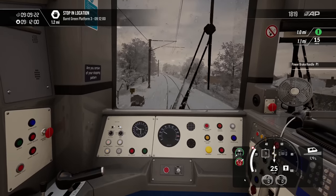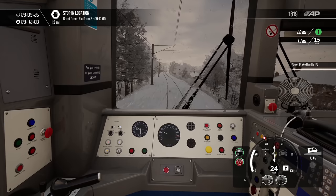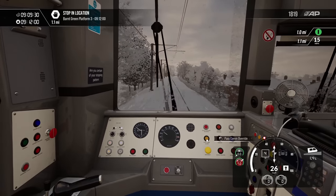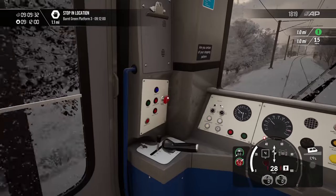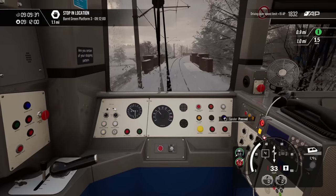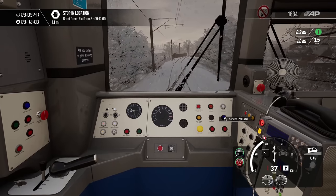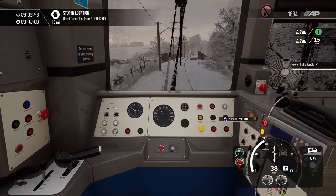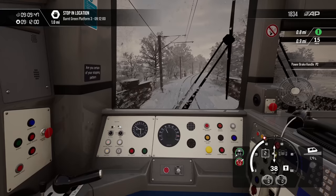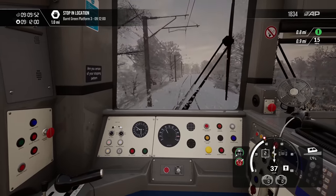That looks quite steep up here, doesn't it? It's quite difficult keeping it at 25. Let's have a bit of sanding. There we go - it's just not yellow. Back into notch one. It's quite a slow section of route - the Cross City Line is just stop, start, stop, start, stop, start. If you like that kind of thing.